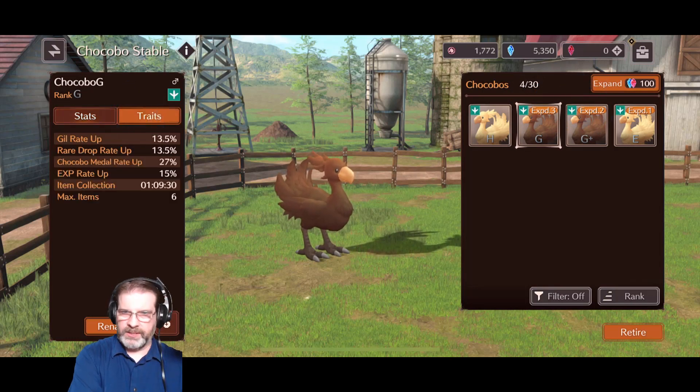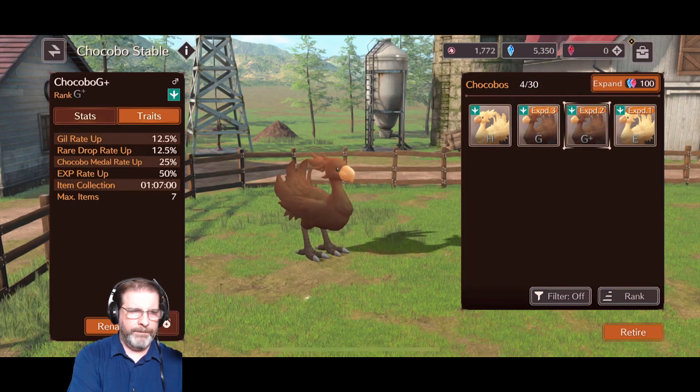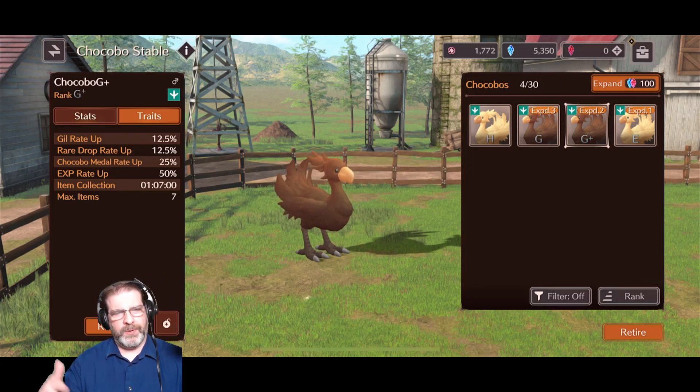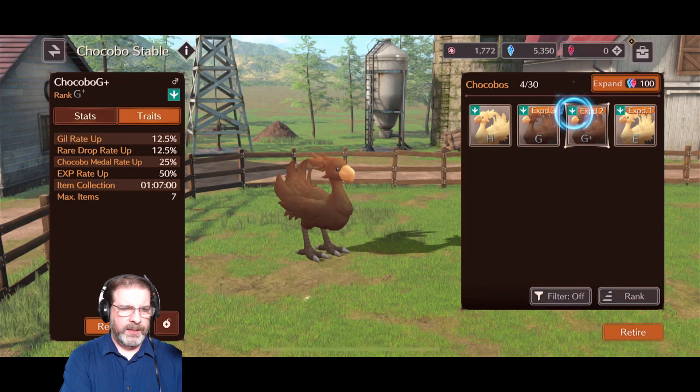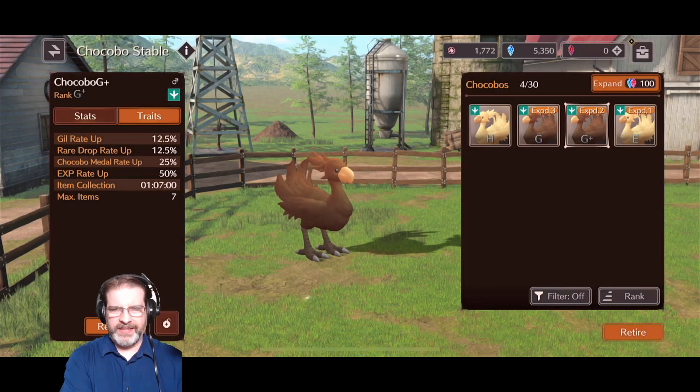Let's take a look at traits. When you compare G and G+, going back and forth we lose a little bit on the GIL and the rare drop rate. We lose a little bit on the metal rate up when we go to the plus, but we see quite a bit of increase in the experience rate up. You do get a little bit of experience for your heroes when you go out, but I'm more about getting those drops and the materials and resources that I need for my team. Item collection changes a little bit, and my max item goes from 6 to 7 — that's based off your stamina, which affects the amount of expedition rewards that you get.